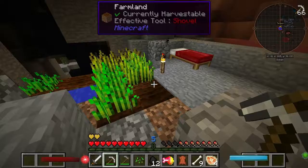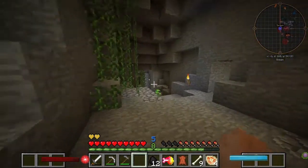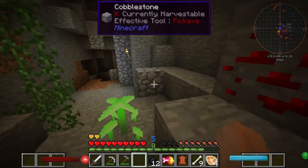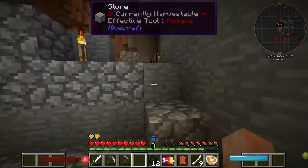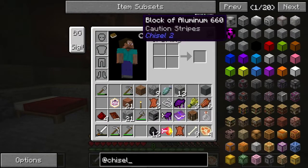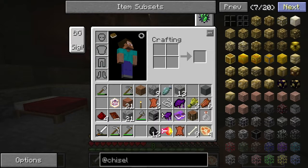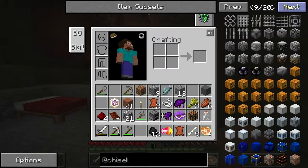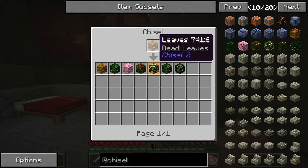Thematically, depending on the biome I'm in, there's various things. Some of this world gen, as you can see, is from Wild Caves 3 — the whole world is basically caves in this pack. I'm going to be doing something from a decorative perspective. There's Chisel 2, which has some unique blocks you don't really see elsewhere. I remember the hex platings — these are really cool blocks I always liked. I don't think they're around anymore, but there are also some nice leaf blocks as well.